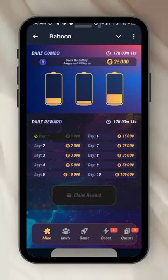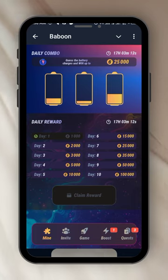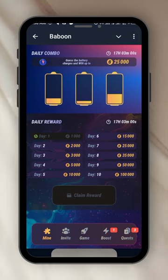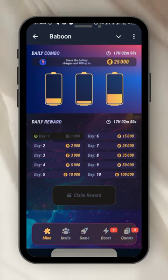Because I haven't come in for quite some time, it resets back to day one. I can only claim the reward for day one. If I had been coming every day consistently, I would have been at day four, claiming five thousand coins. But because I defaulted I had to go back to day one. So that's it for the mine — that's how you mine Baboon.